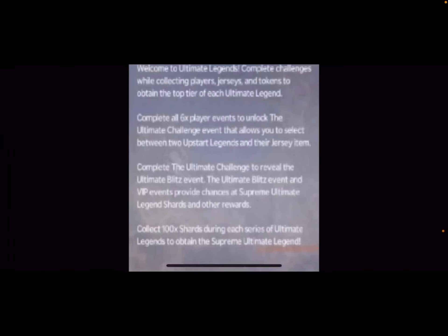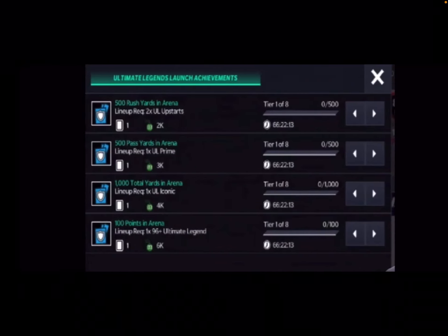Welcome to Ultimate Legends: complete challenges by collecting players, jerseys, and tokens to obtain the top tier of each Ultimate Legend. Complete all six player events to unlock the Ultimate Challenge, which lets you select between two Upstart Legends and their jersey item. Complete the Ultimate Challenge to reveal the Ultimate Blitz event. The Ultimate Blitz and VIP events provide chances at Supreme Ultimate Legend shards and other rewards. Collect 100 shards during each series to obtain the Supreme Ultimate Legend — that's Troy Polamalu.